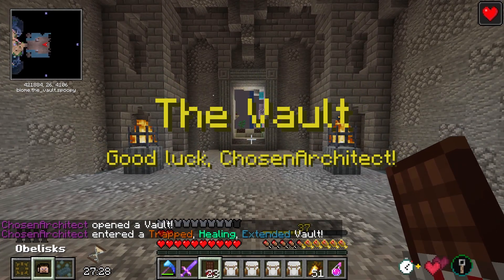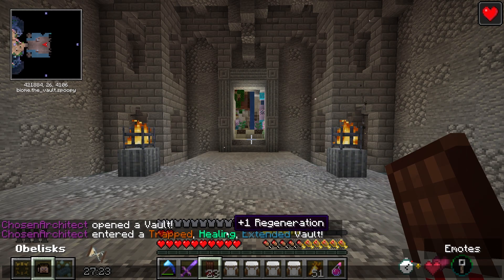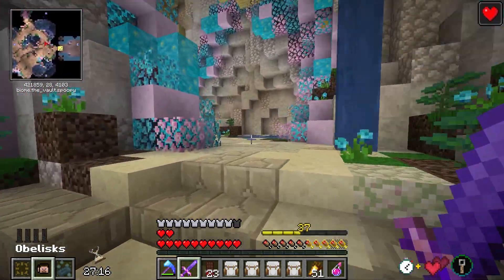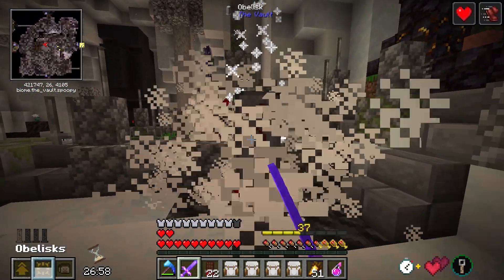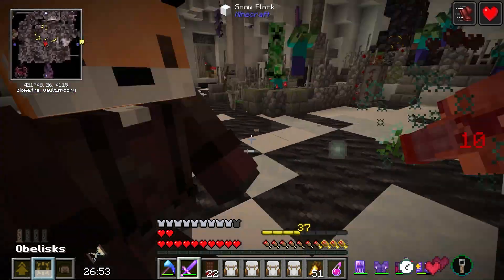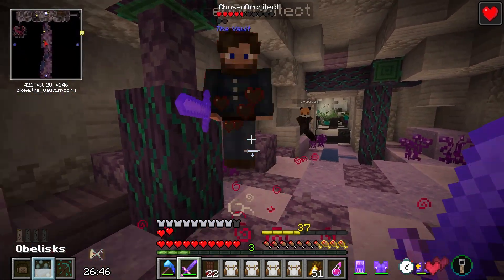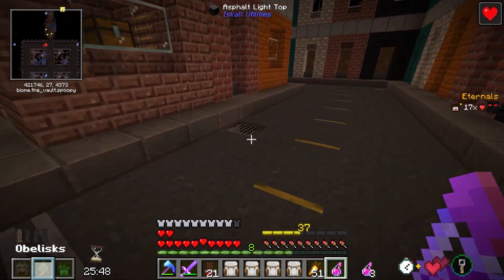It's been just a little bit since I've run a vault, but I think I'm ready. Here we go — the modifiers could be anything: trapped, healing, and extended. We get an extra two minutes, we get regeneration, and it's trapped. I don't love trapped, but it's better than nothing, and the fact that we get regeneration is just icing on the cake. And our first obelisk — how nice! Oh, there's ice in here. This might just be a boss run since they're all trapped like this.